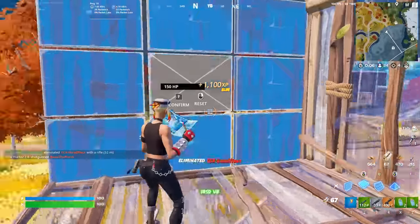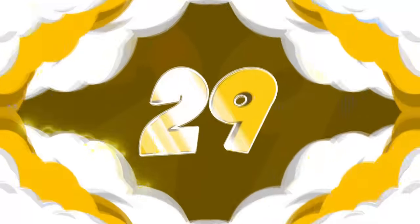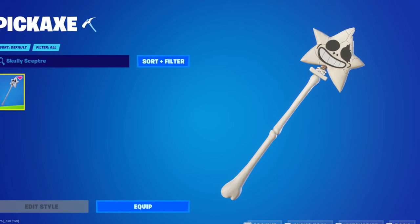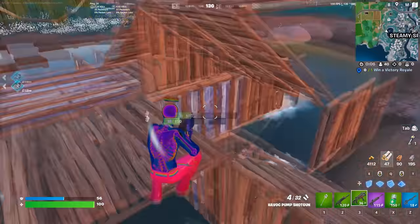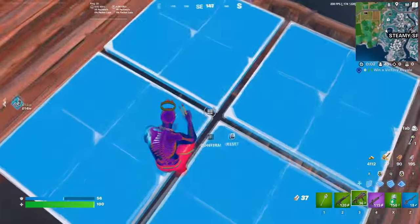The Molten Max Axe was also quite cheap, coming in at only 950 V-Bucks. But if you are looking for a pickaxe that is even cheaper, then the Scully Scepter is going to be one of the best pickaxes for you. This is a 500 V-Buck pickaxe, so it is extremely cheap, and it is definitely one of my favourite pickaxes on this list.